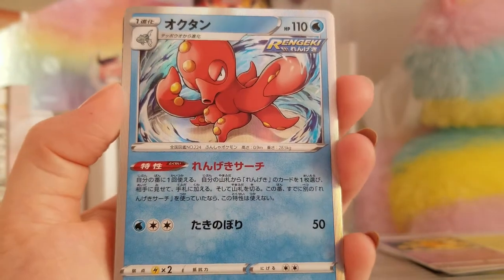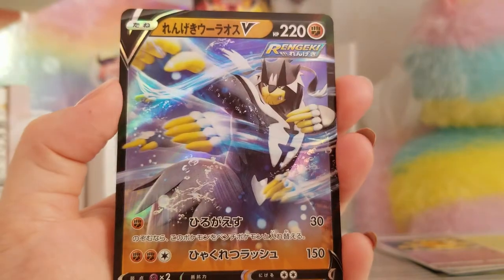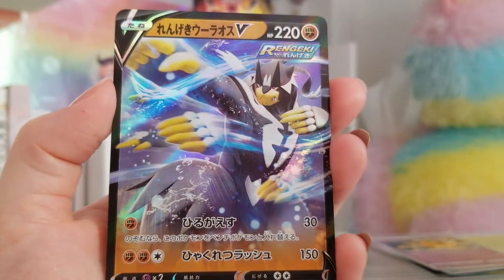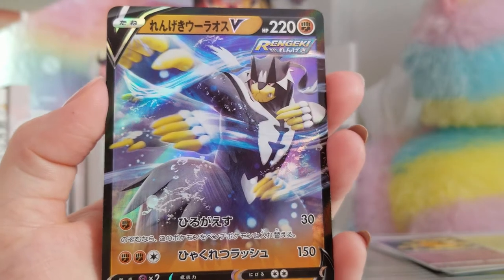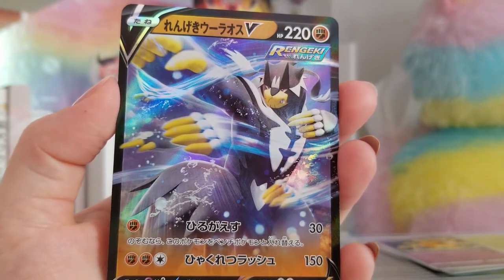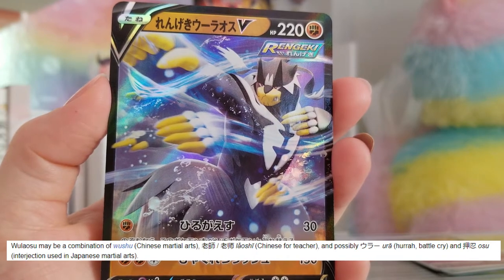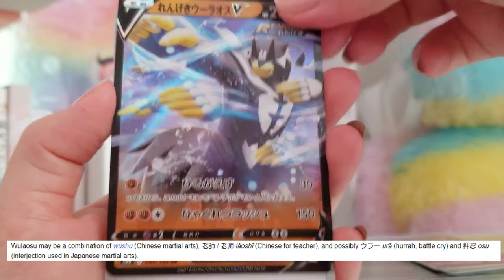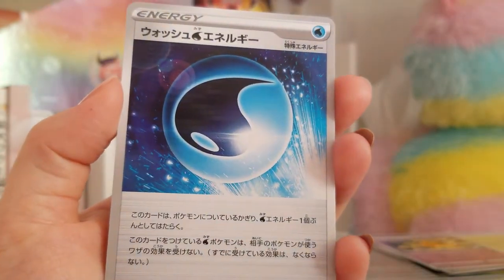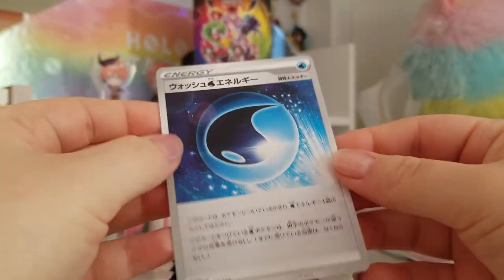Oh, and we're getting some good holos. This is another great card for your Rapid Strike deck. And then we got a Rapid Strike Urshifu V — Uraos in Japanese. That's me trying to understand the Japanese names. And then a reverse Wash Energy. That's a dud, but that's fine.